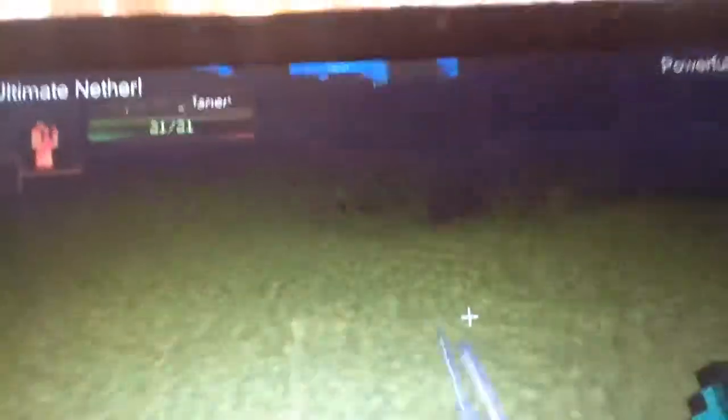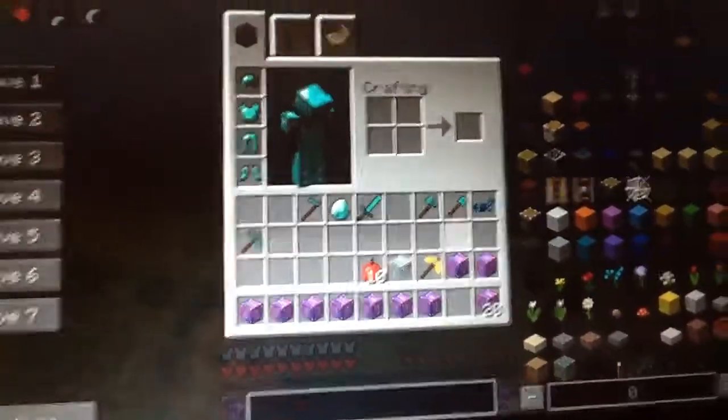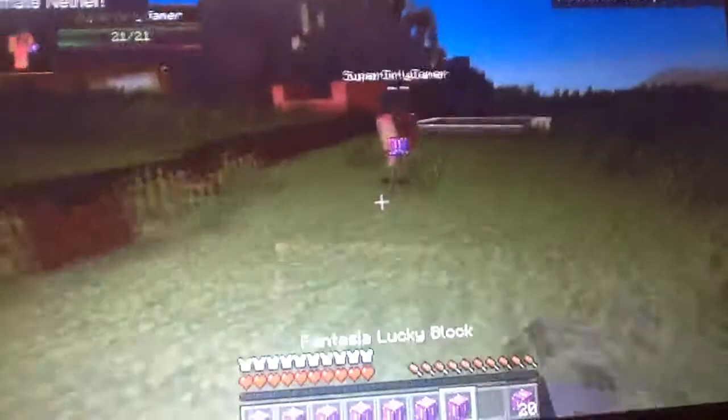Oh my god, I got an extreme sword! How good is it? Oh my god, you need to see this. It's really amazing, just look at it. Oh my god, it's so good. Well, you know what, I thought I did good because you missed my drop completely. What did you get? Full diamond armor, every diamond jewel, a diamond sword and diamond horse armor. Oh, that is good. Yes, it's even better.